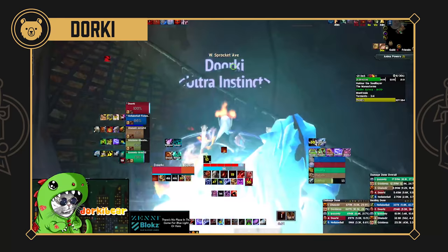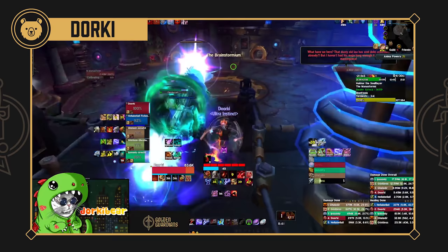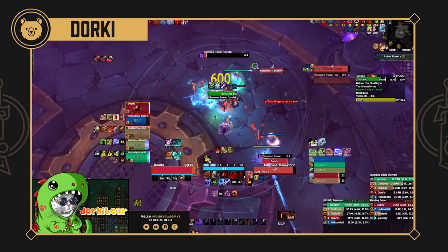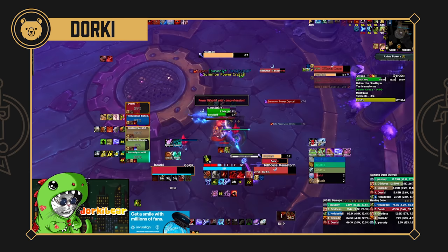Let's talk about the usage of defensive cooldowns. Blood DK has Vampiric Blood, Icebound Fortitude, Rune Weapon — how do you evaluate when is the correct time to use those buttons versus when to save them? On bosses it's a little less interesting because you can mostly just press them whenever, hoping to come out of the boss fight with all available. But how do you decide if you're going to be in enough danger to justify pressing one, and if you'll need it in the future?